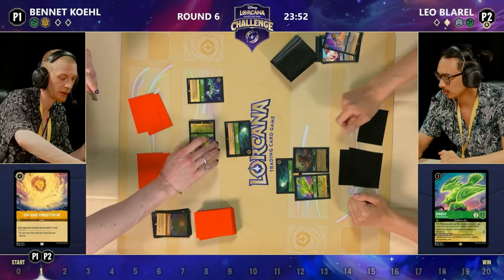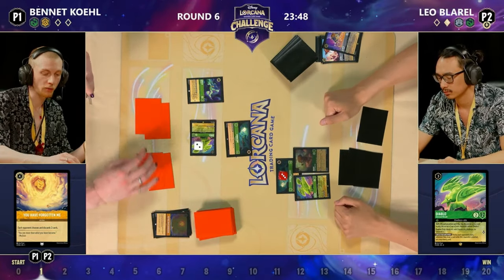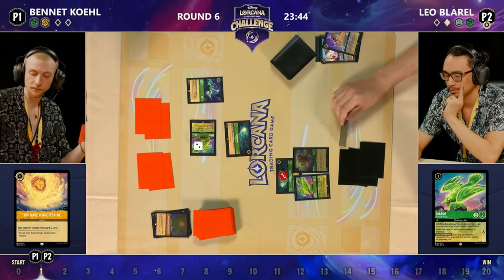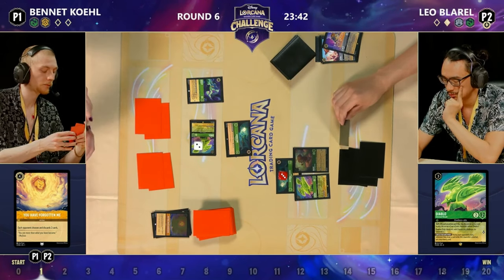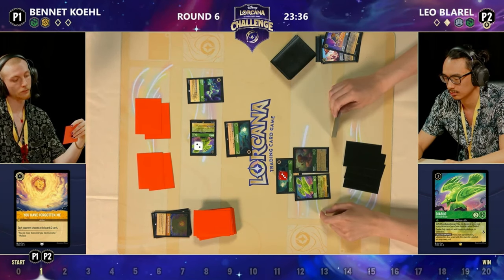Having said that, Bennett's going to draw for their own Diablo — they draw into We Don't Talk About Bruno, and it's Zeus for Leo. I do believe it's four ink available. Zeus can target locations as well. This Hidden Cove has three damage on it — I believe it's four willpower... or is it five? No, it might actually be six. Six — oh god, that's a good location.